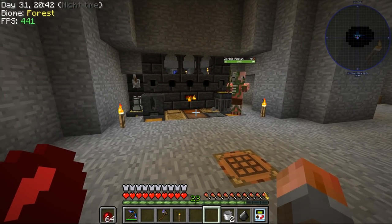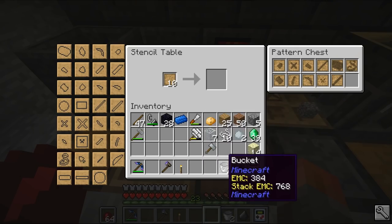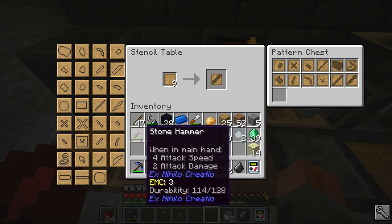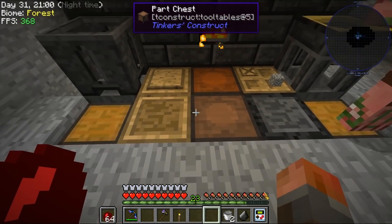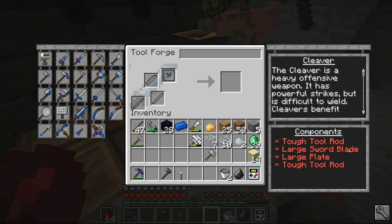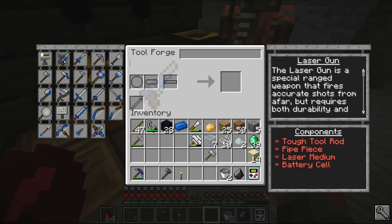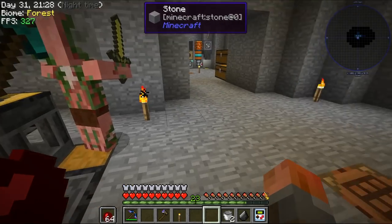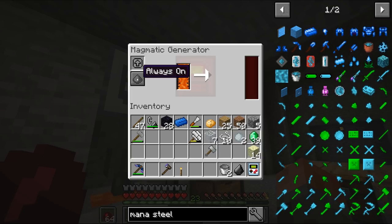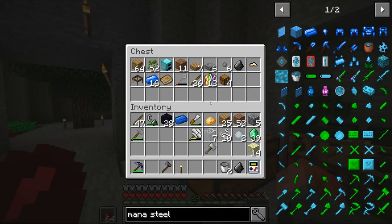On to weapons then - we can make various different types. I don't think I've made a cleaver, so I'm going to make an extra pattern or two. We want a large sword blade pattern anyway. Let's look at the tool forge - the cleaver needs a large sword plate, a large plate which I've already made, and two tough tool rods if we want beheading. We don't need it just yet. Why don't we have a look at the katana? I've not tried this yet. I would also like to try the laser gun at some point.